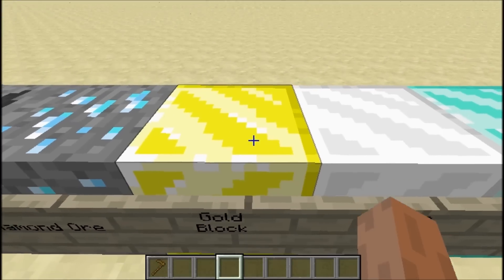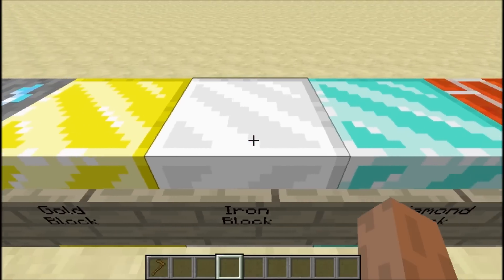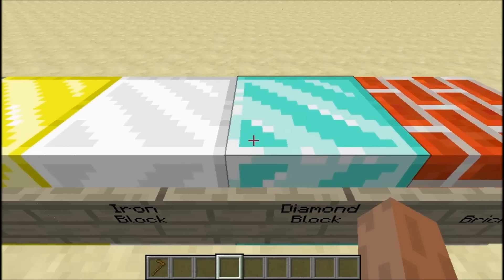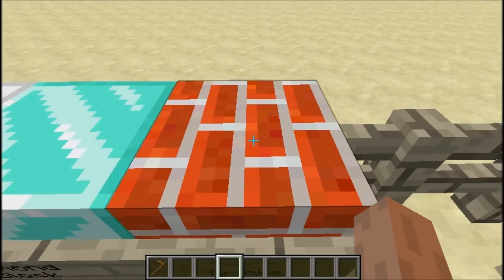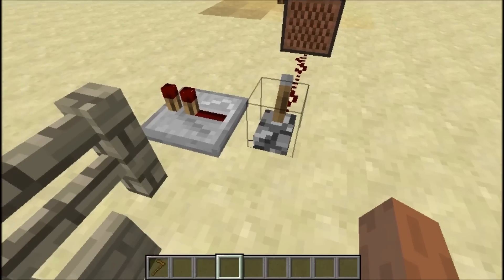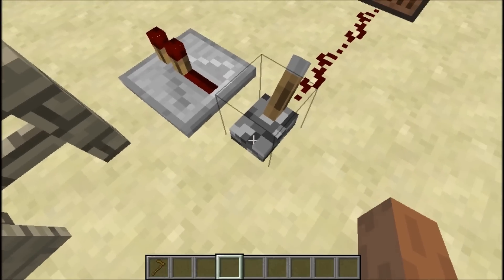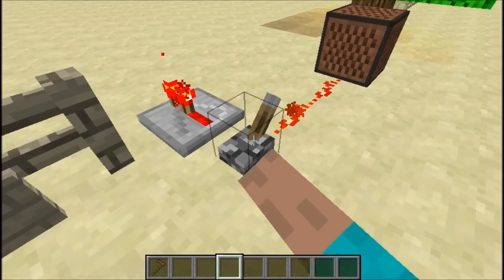Then you've got the gold block, iron block, diamond blocks — which have definitely changed in appearance. You've got bricks, very vibrant. Fence. And then here it has the levers, which have a nice little cobblestone texture. Other than that, nothing to them.